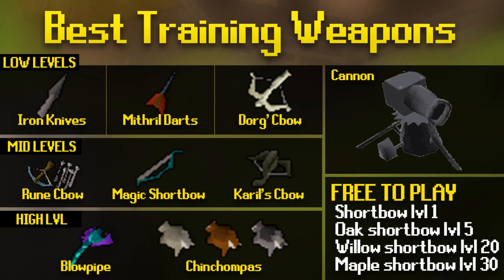Iron knives are a great way to train at things like rock crabs at a very low level, but once you unlock mithril darts, it's very recommended to use them since they give the exact same bonuses as iron knives, attack at the same speed, but are a little bit cheaper. At high levels, the blowpipe and chin chompers are the fastest way to get XP, and I'll talk a lot about chinning further on.